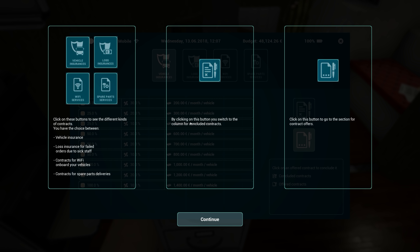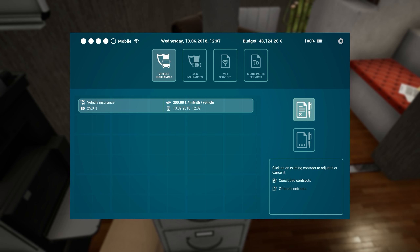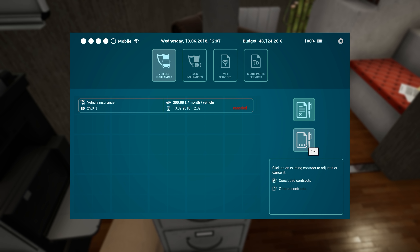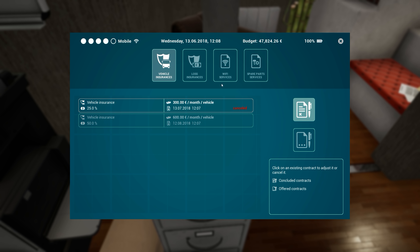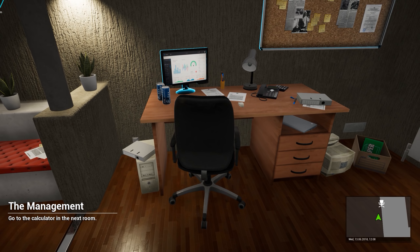Contracts — click on these buttons to see the different kinds of contracts. You have the choice between vehicle insurance, loss insurance for failed orders due to sick staff, contracts for Wi-Fi on board your vehicles, and contracts for spare part deliveries. We want to go to the contract offers section. So these are the options we have for our insurance — 30%, 20%, or 10% — and you've got to pay it out. Let's go with the middle of the road option in the beginning. Oh — I canceled it. So now it's greyed out and we kind of screwed ourselves on that. Basically got screwed out of money on that one.